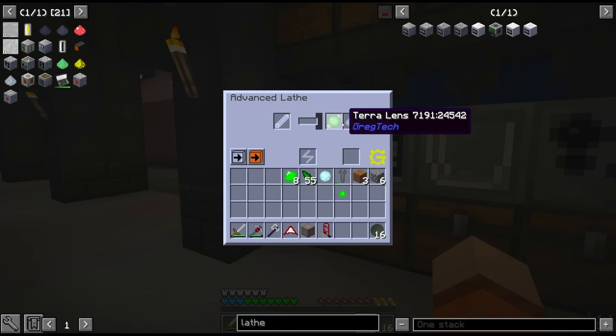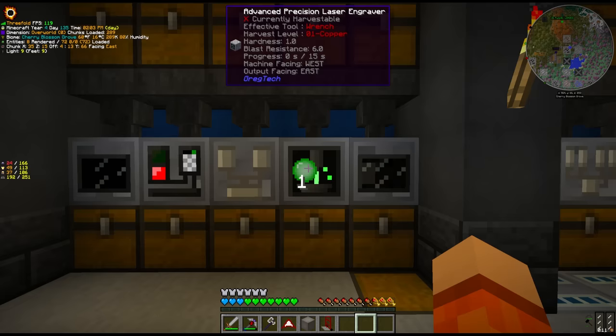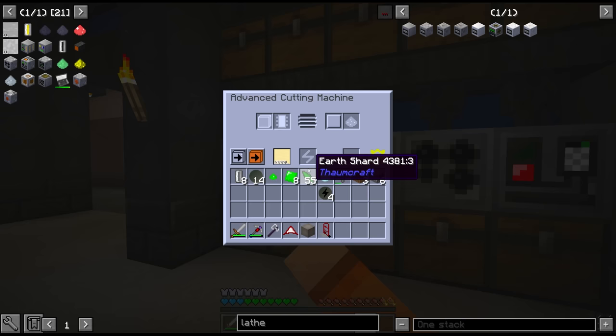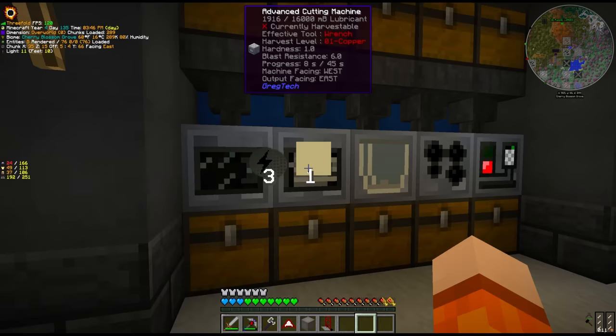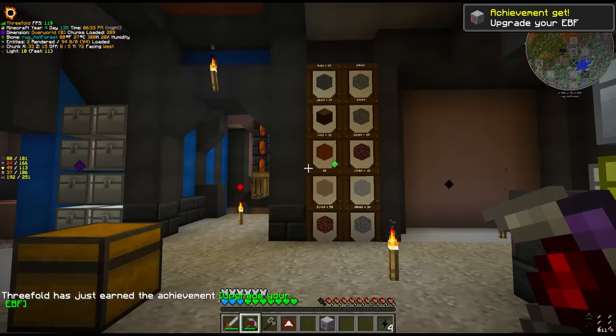We got the Terra lens. Now we can use the laser engraver - one of my favourite machines in GregTech. We put in the wafer and look at this thing - we now have four ULP ICs, which we can put through the brand new MV cutting machine. My goodness, this is so many processing steps, and all of this needs to be fully automated at some point. Quest for the ultra low power IC - and finally one rabbit hole we've climbed out of. Four MV energy hatches. Now we can cook the canthal.